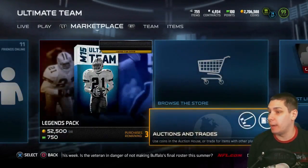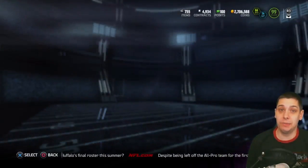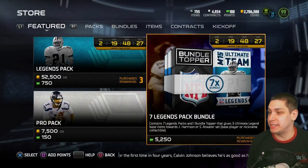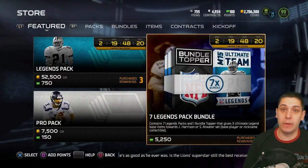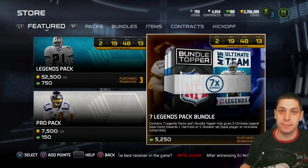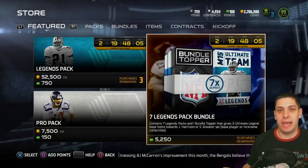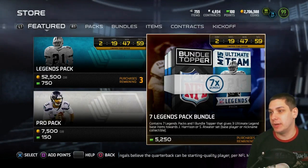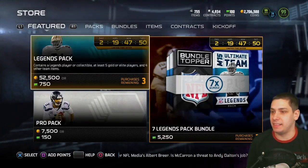I also want to open up a few packs for you guys and see if we can pull a boss edition of one of these cards. Right now if you go in here and do want to put money into this game — which I don't blame you for — there's a legend pack bundle. You actually get seven legend packs as well as a bundle topper that contains three ultimate legend items that go specifically into the James Harrison or Steve Atwater collections. That's also why the regular editions of those items are a little bit cheaper than usual — a lot of ultimate team items the first day are really really expensive, but this bundle topper is going to make James Harrison and even Steve Atwater a little bit more affordable even on day one.